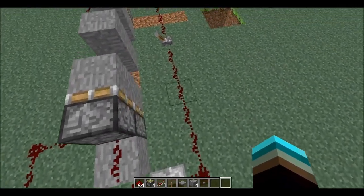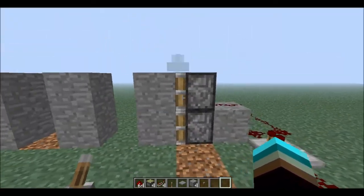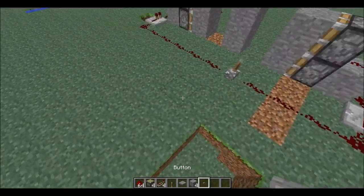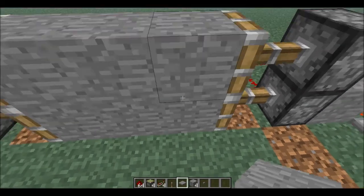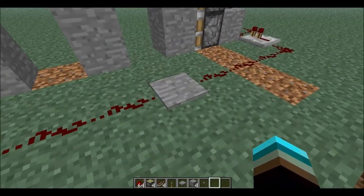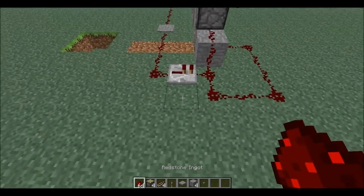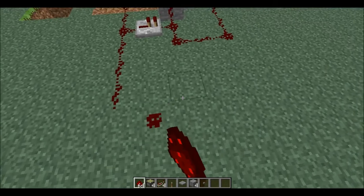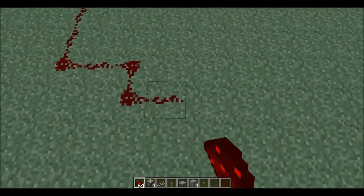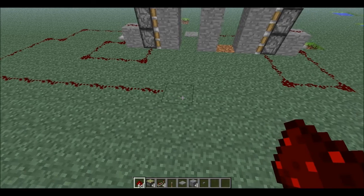So you don't even need a half stack. You're gonna need four sticky pistons, two redstone repeaters, and one lever, pressure plate, or whatever you want. This is how I would make one in general — just a simple design. I'll put a block there, and then you're gonna take the signal out from there. This is just like electricity, and I know quite a bit about redstone.